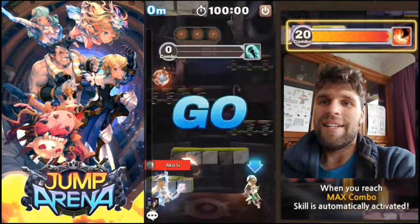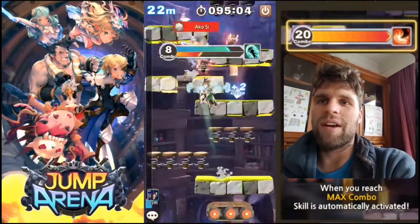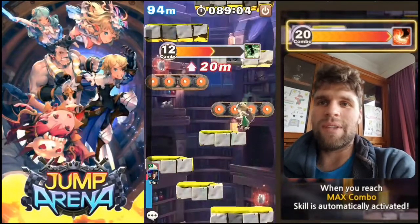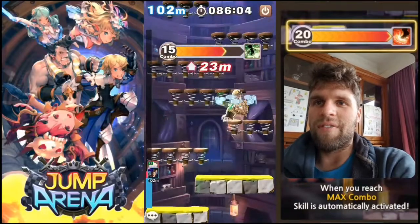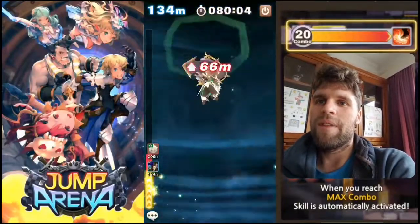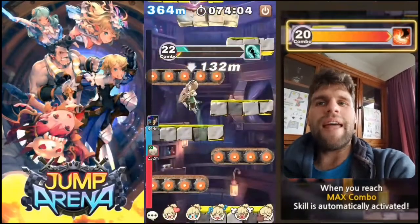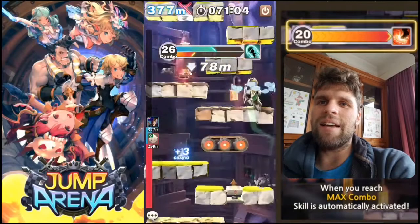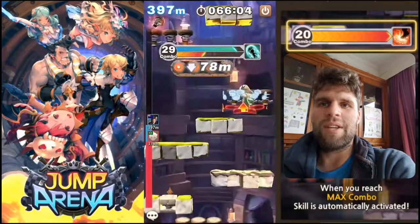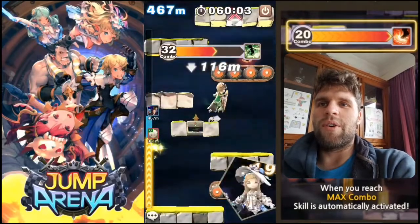This is what the actual games are like. I'm there on the right — this is my little arrow. You've got to jump; it automatically moves you from left to right, and you've just got to try and time your jumps to collect as many bonuses as you can. The specials, as you can see under my camera area, are automatically activated. When you see the combo hit 20 — boom — it's going to automatically activate. So all you're really doing is timing your jumps. At these lower levels it is fairly easy. You just want to try and jump up as high as you can, but there are ways that your combos can get reset.